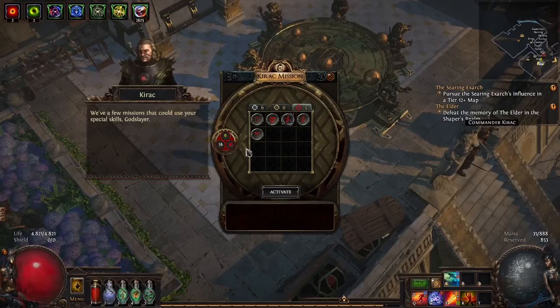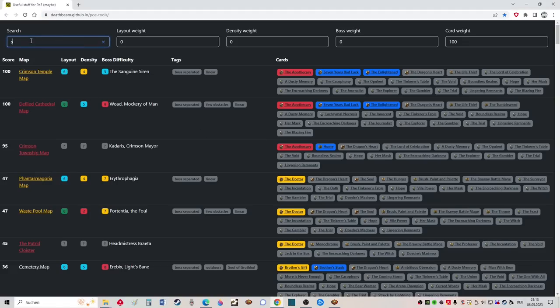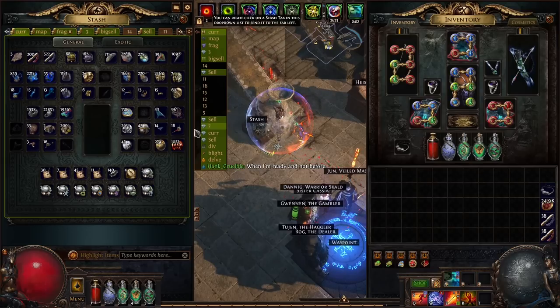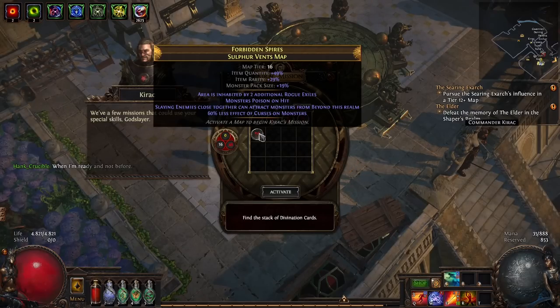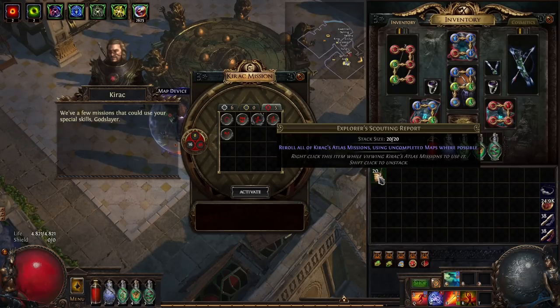We go back and have a look at our Kirak missions. We only have Sulfur Vents map here. We type in Sulfur Vents and we see there isn't a really good divination card. The Dragon's Heart is nice, of course, and Hope is okay, but nothing great. I would normally roll over it now with a scouting report — an explorer scouting report or something like this. We can run it and hope to get something good, but I think we try to overwrite it and look for something better.